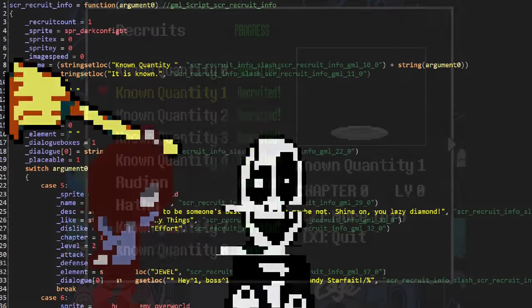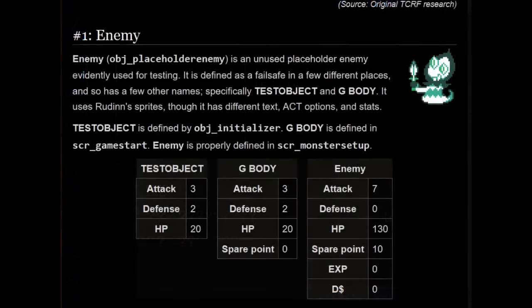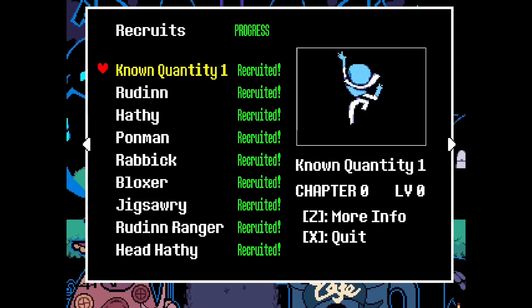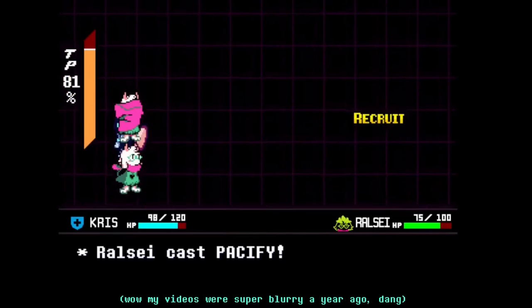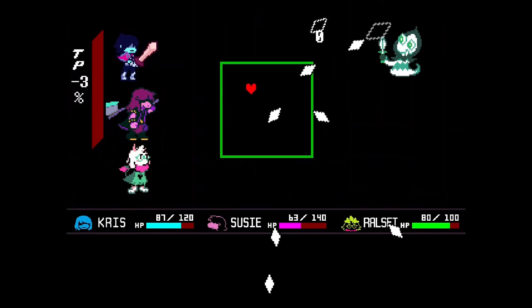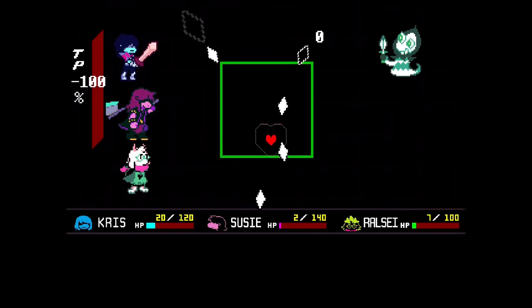Not Gaster. This enemy uses ID slot number 1, but can take many forms as a result of various scripts overriding their data. Because they all share the same ID number, recruiting any one of them will give you the data for known quantity 1, with a randomized sprite, much like when we recruited Spamton in that Goner Code video. In battle, they use the default sprite, which is Rudden's sprite, and for some reason they can give you negative tension points when you graze their bullets. That's pretty weird.